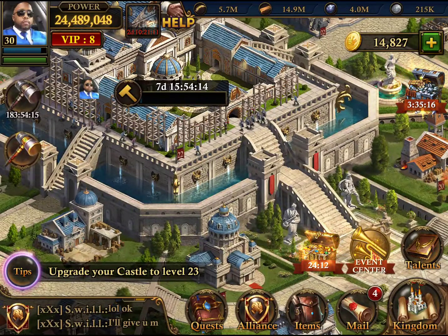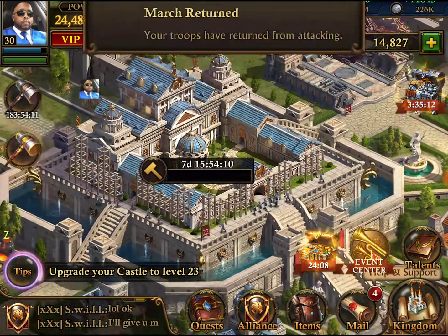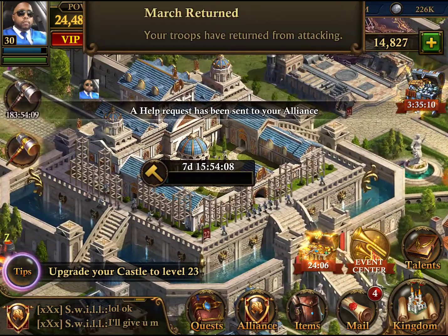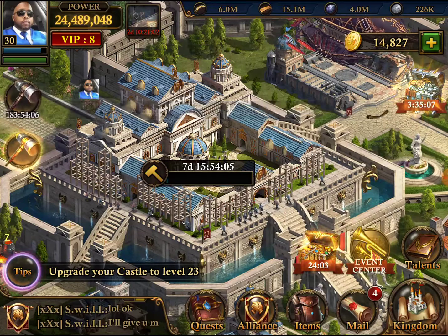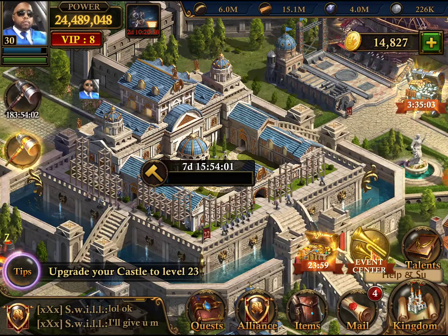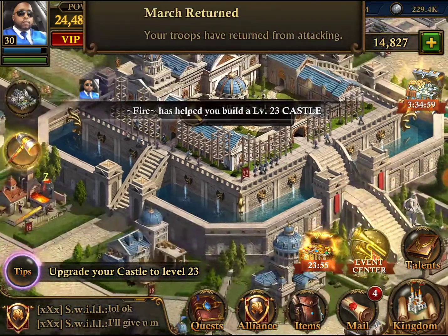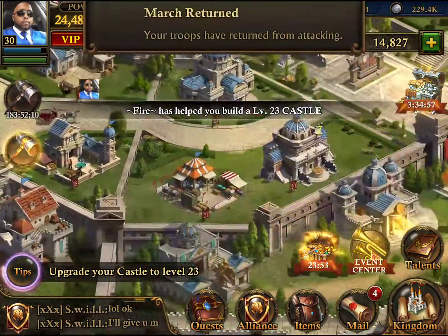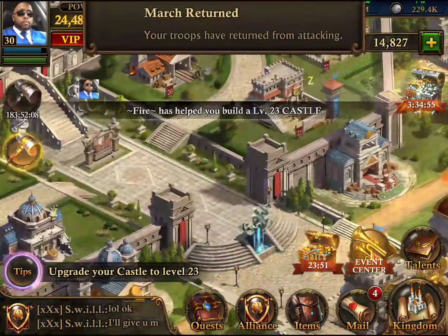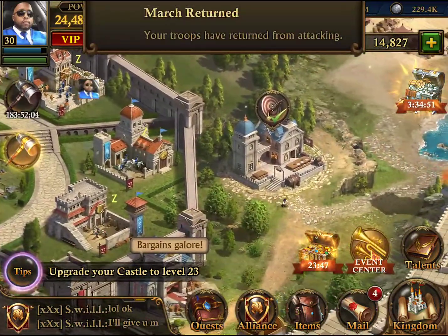Seven days, 15 hours, 54 minutes and 12 seconds. Let's get some assistance from the alliance — I think we're gonna be all right, pretty good. We should probably upgrade a couple other things too since we have some resources. The kill event is coming up in a couple days — pretty much tomorrow actually — and we'll go from there. Thanks so much for watching, like, comment, share and subscribe, and I'll see you next time.